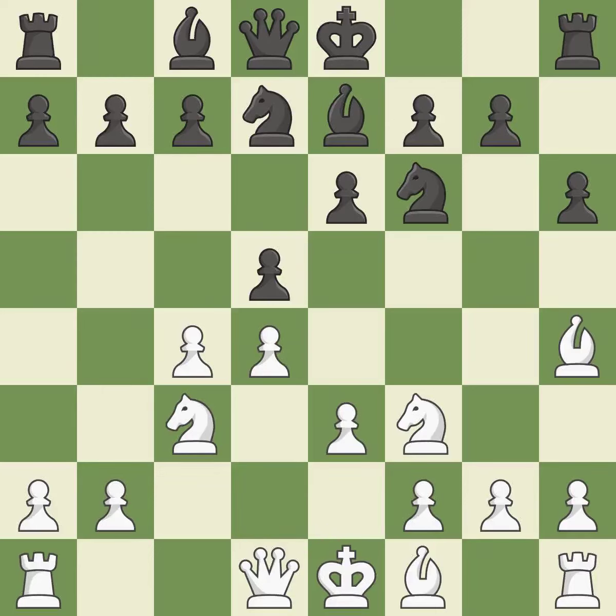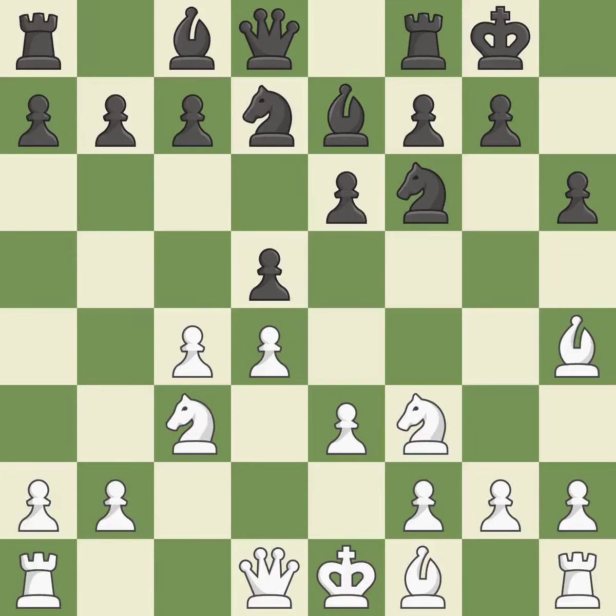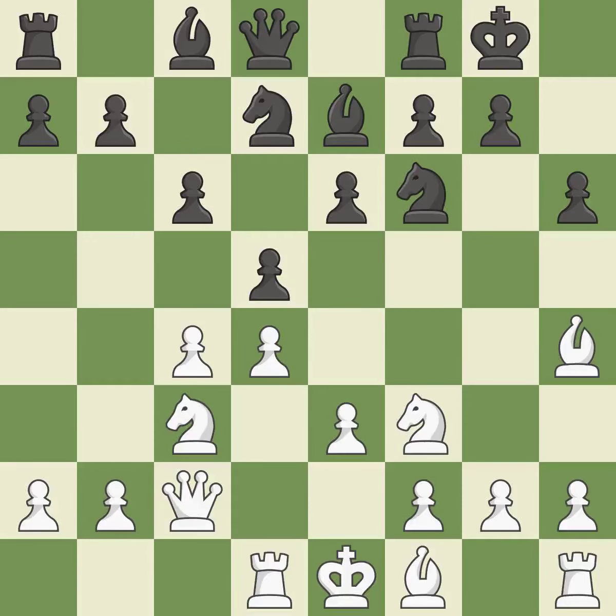This defends the attacked pawn. Castling gets the king to a safer square, out of the center of the board, while also developing a rook. Castling kingside tends to be safer because the king is further from the center. A queen moves off of its beginning square and into the action. This develops a rook off its starting square, getting it into the action — it is the last book move.